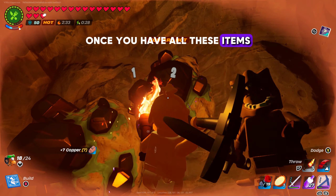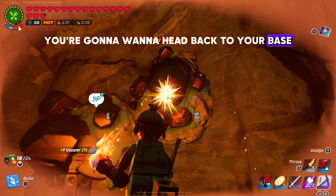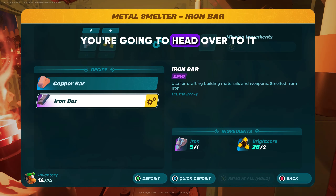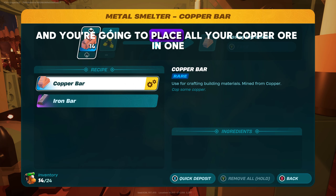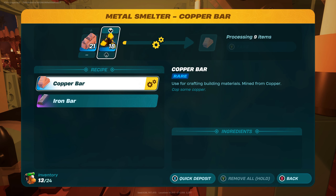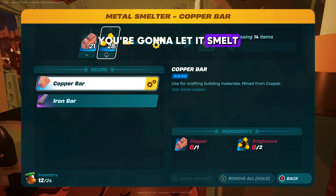Once you have all these items you're going to want to head back to your base and craft a smelter if you do not have one. Once you have a smelter you're going to head over to it, click copper bar, place all your copper ore in one slot and place all your bright core in the other. After doing this you're going to let it smelt.